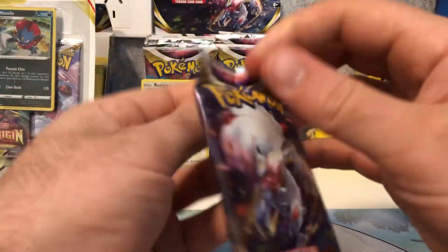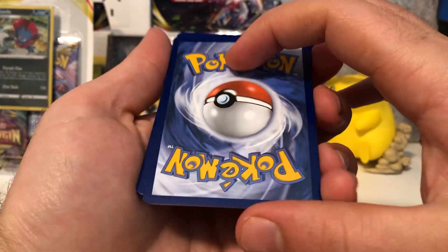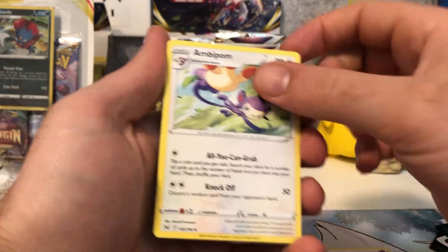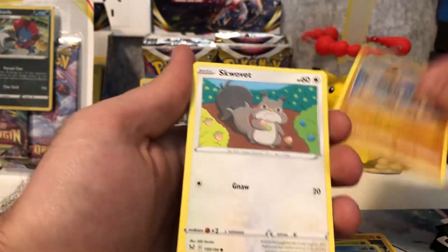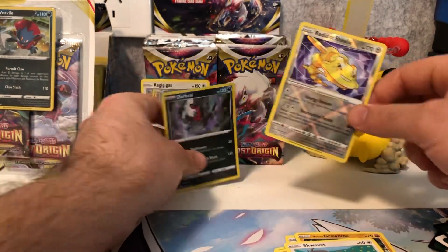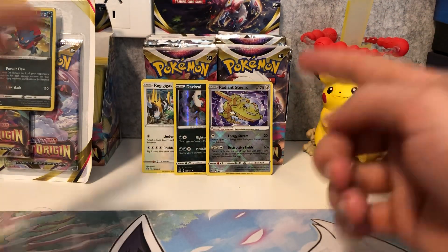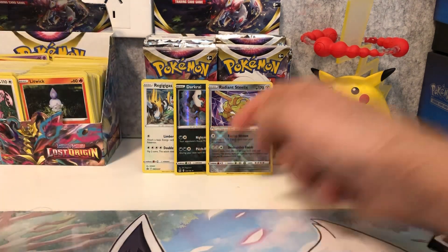In our last pack of the Regigigas triple blister we do have a black code card, so we are going to get a holo or better in this last one. It looks pretty glossy on the back — this could be like a V or something. Psychic energy, Ambipom, Lampent, Cascoon, Growlithe, Oddish, Poliwag, Falinks, Squawkabilly. Radiant Steelix and a Dark Crai holographic — so we got a holo hit and a Radiant Steelix in the reverse holo slot. Really nice!